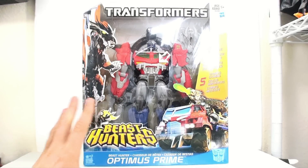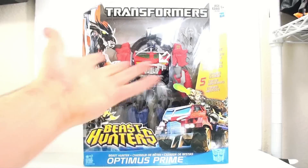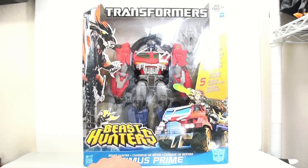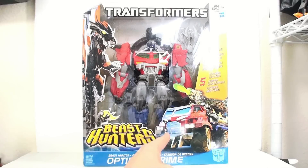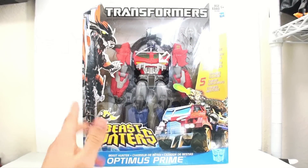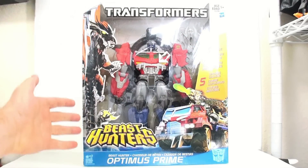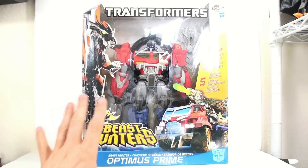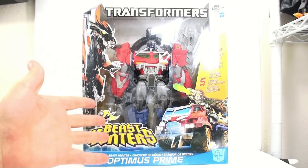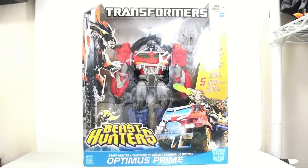The American packaging will be a little bit different, but basically this is what you're looking at. You got the open window package here with Optimus Prime in his robot mode, a nice image. I really like that image of his new truck, really cool looking. It says he's got a dragon assault truck mode. And then you got a big image of Predaking here. This is the first of the new ultimate figures we're getting from the Beast Hunters line.